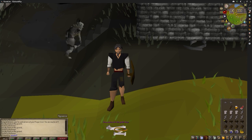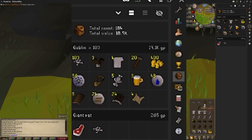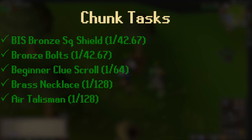Welcome to another cutoff clip because I'm a noob. As you can see, we have kicked and punched enough goblins to complete the drop table. We are at 131 total, and that is the brass necklace, which was the last thing we were hunting. As you can see from this not-at-all blurry screenshot, we had to kill 184 goblins to finish the drop table, and the one giant rat of course. We have completed all the chunk tasks: bronze square shield, bronze bolts, beginner clue scroll, brass necklace, and air talisman — most of which are completely useless to us, but they had to be done.